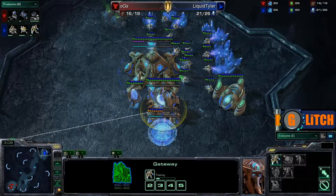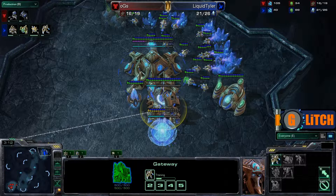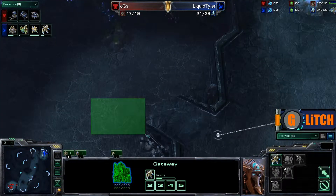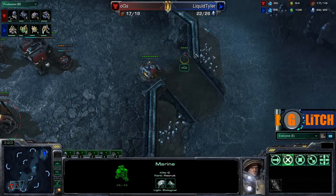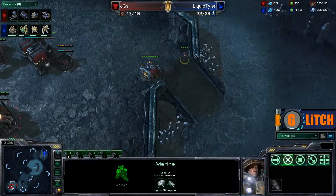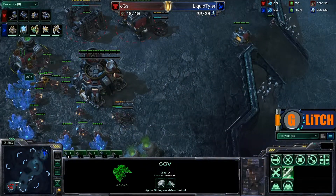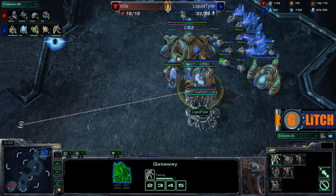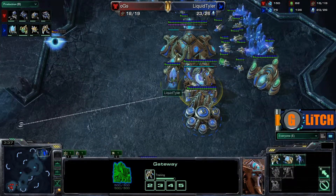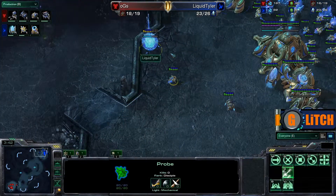You're really forced as a Protoss player to open with this style of build, unless you want to go for a gasless forge expand. It's also common to throw down a pylon and a forge on the low ground and fast expand — not so much against Terran players, though sometimes if a Protoss player scouts a Terran going for that early no-gas expand, they will. But even in that scenario, it's much more common to see at least two gateways before throwing down that nexus, even without gas.